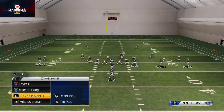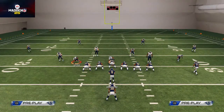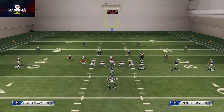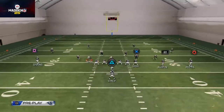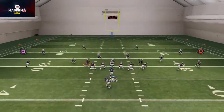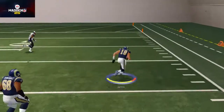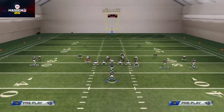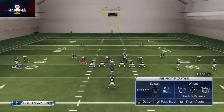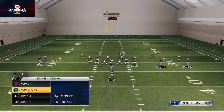Here's what it would look like — you see these two slots are up like this, base aligned. Audible to your pistol trips, run your play. You'll be able to read the progression: if they're backed off coverage and base aligned, audible to this play, do your setup.